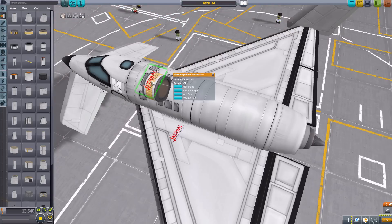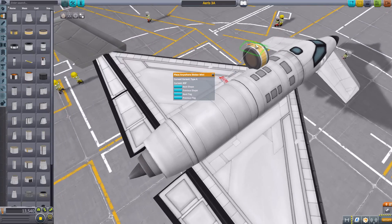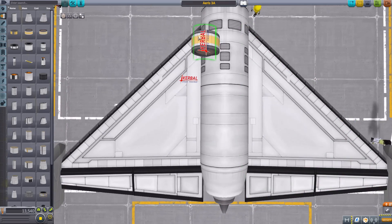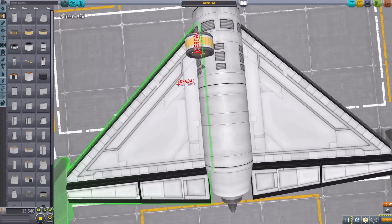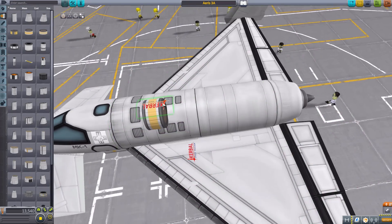If we place this on here, we have different options. Right now it's flat, but we can actually change the shape with this button right here. We have next shape and previous shape. If we click next shape, we get the type A variant, which, as you can see, is curving the sticker in this direction. So if we actually rotated this thing properly — there we go — that now snugly fits around that tank curved just right for its size.